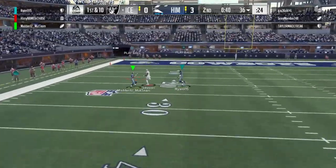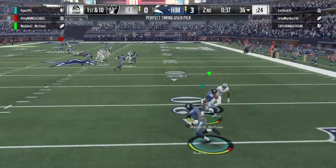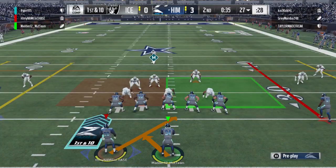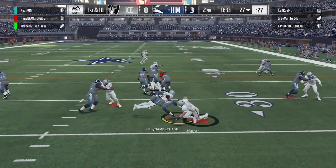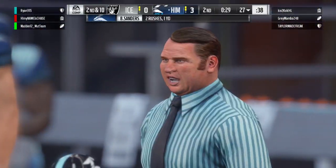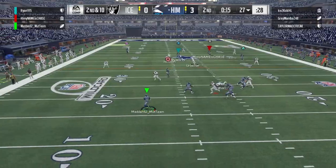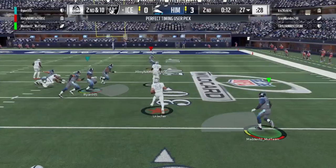Guys like Bruce Smith on the D-line and John Randall — which is why he's 99 overall — have plus five to block shed. So pretty much all of our defenders have 99 block shed right now, which is tremendous and helps out immensely. I don't know if there's a threshold for it past like 91, but if 99 is a threshold, then we definitely have it on everybody.